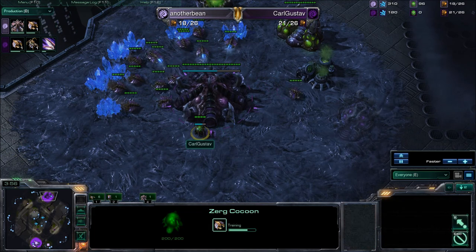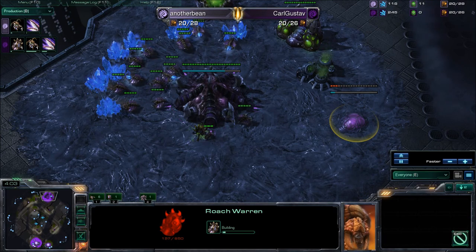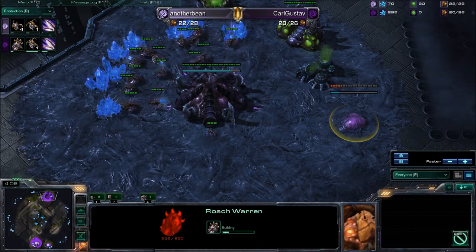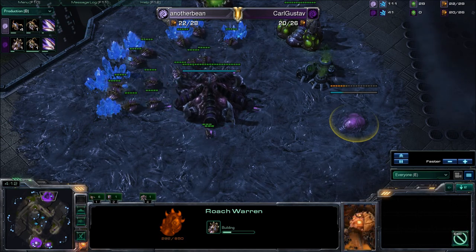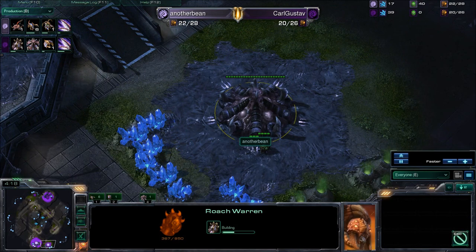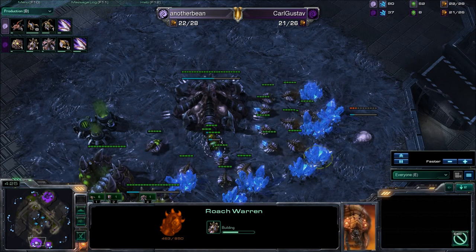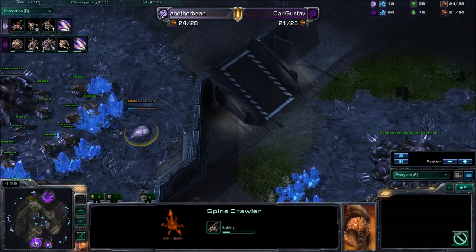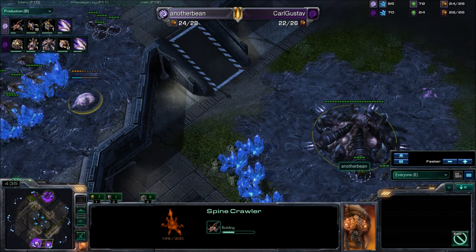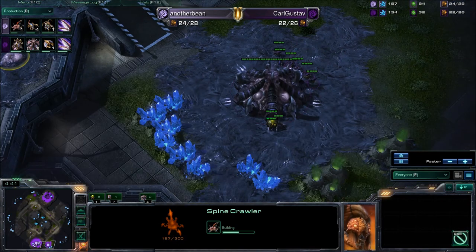Six Zerglings are already out, and there's going to be a Drone — and a Roach. Possibly a transition here. AnotherBean also has Metabolic Boost going down, so he'll probably be using that just to protect the natural and get a bit of map control. He's put down a Spine Crawler for protection in the backside of the minerals. He did scout the natural expansion going down for Karl Gustav, but he knows those Zerglings are on the way and needs a bit of defense.